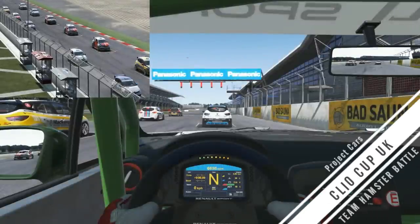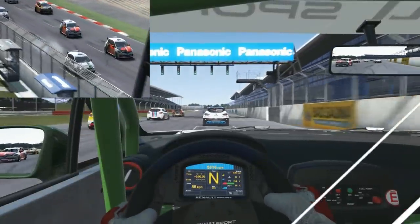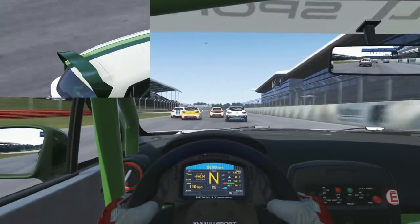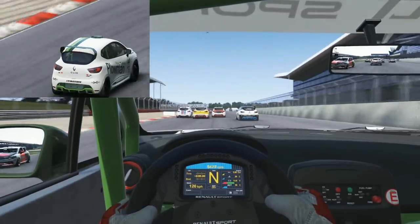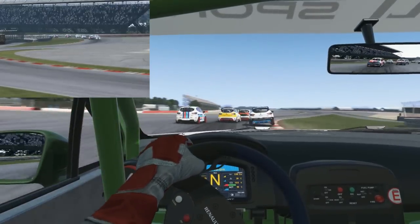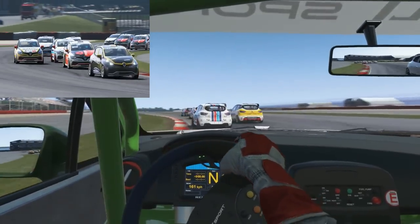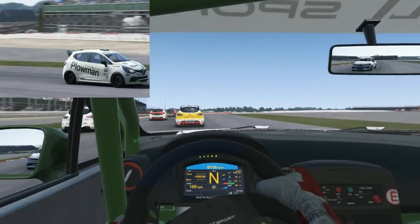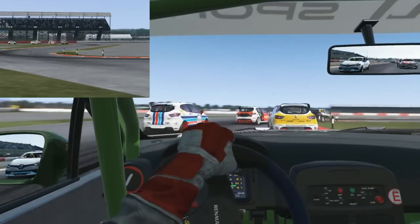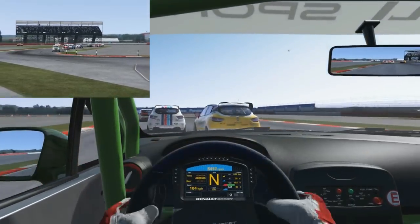Hello everybody, it's Demp2151 and welcome to the Clio Cup. As you can see in the bottom right corner it's a Team Hamster Racing battle. In the top left-hand corner you can see the replay view, and on the main screen the cockpit view as we head down into the first corner at Silverstone International Circuit — the short circuit, averaging about 50-second laps. I've got my normal Clio Cup livery on, which is a ploughman's green and white livery.